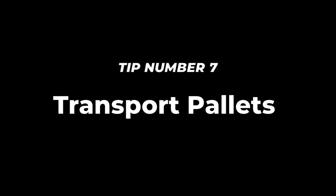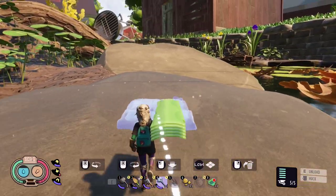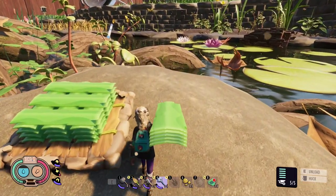Tip number 7: Transport pallets. This is a well-known trick, but it will always be on my list. It is the most efficient way to transport weed stems and grass planks.